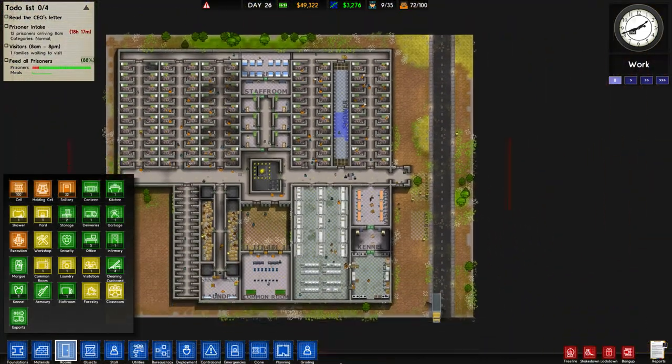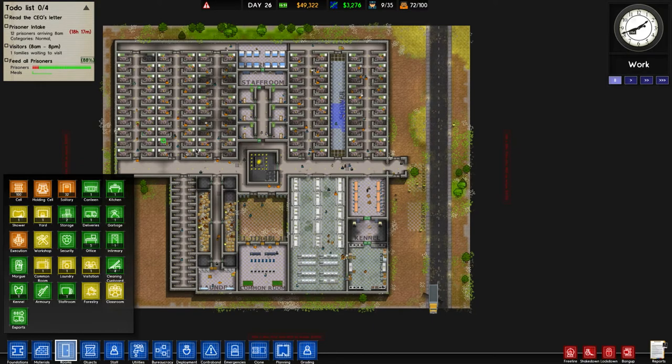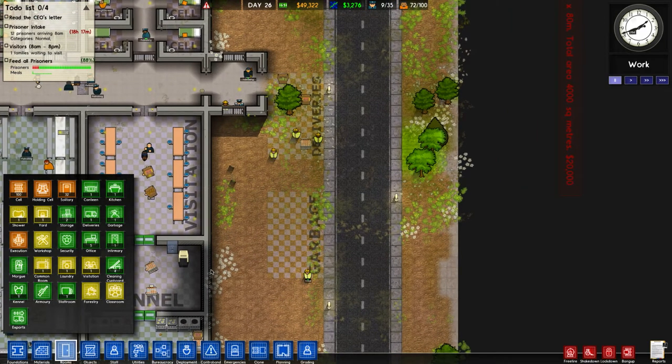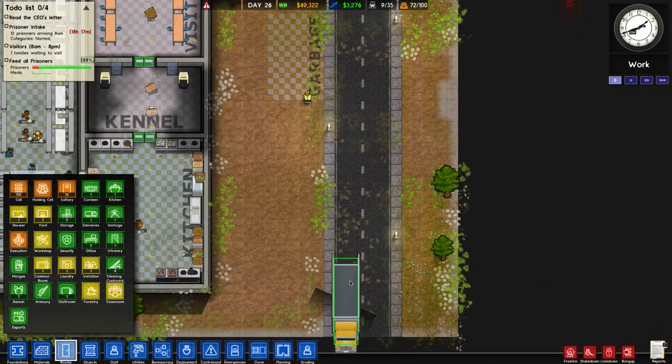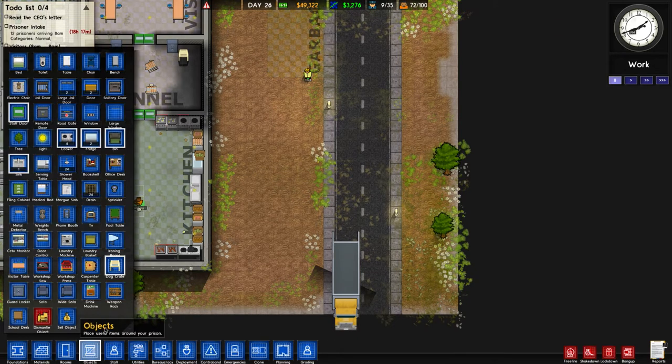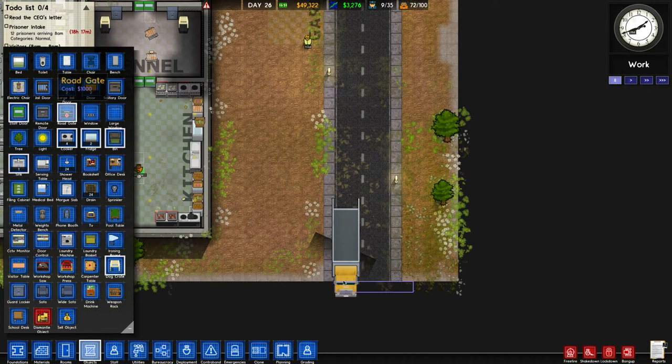The next big thing is to organize this front entrance. I want to focus on that. This is getting hard to figure out - like, can I set up a road gate here? I want to test this. Should we put it here or there? I want to know what happens when I set that up - do they still drive through? Let's find out.